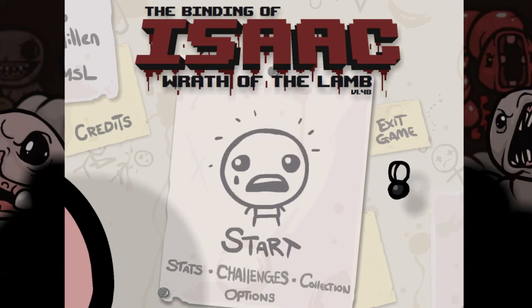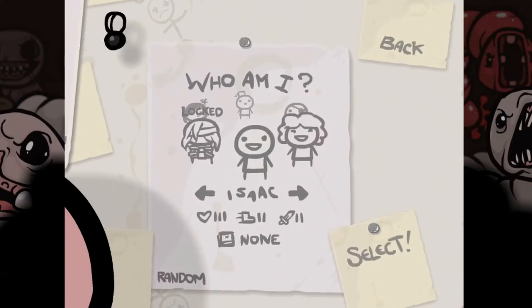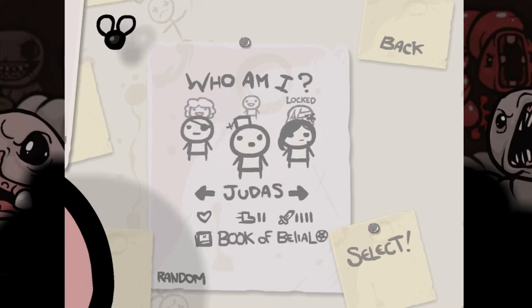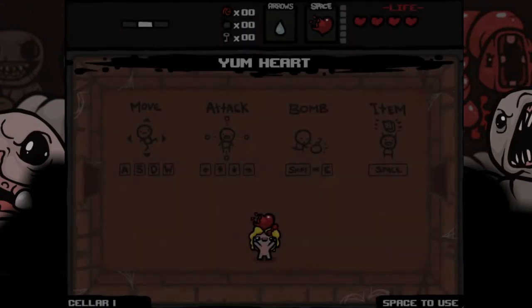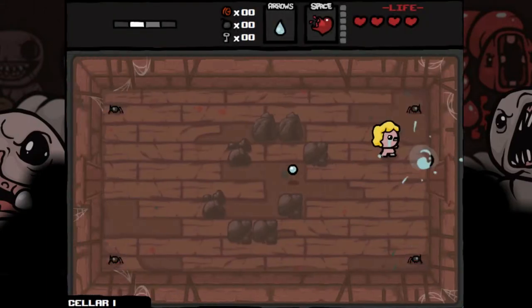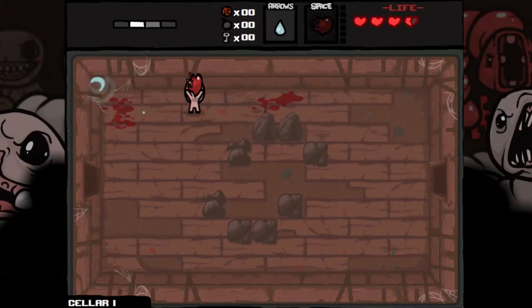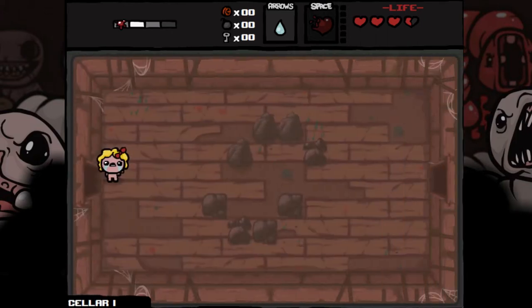Hi everyone, welcome to Binding of Isaac number 21 for the 2013 series. We did a bit better last time by playing Maggie and got another complete, so maybe I'll just continue with that tactic for now. I made a lot of progress during that last series just using Maggie to get lots of completes because it's the easiest option. It feels a little like cheating, but finding the easiest way of doing something isn't really cheating if the game lets you do it.